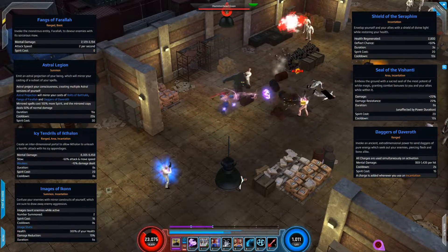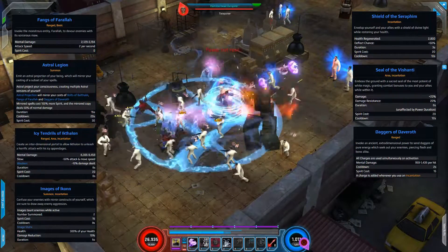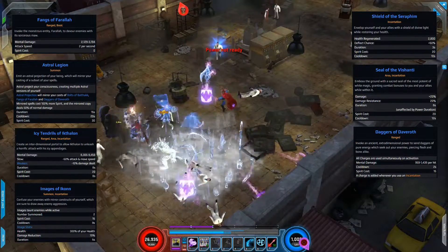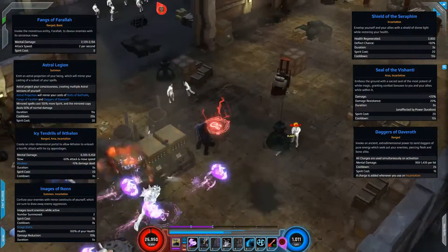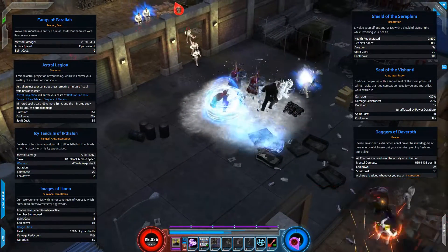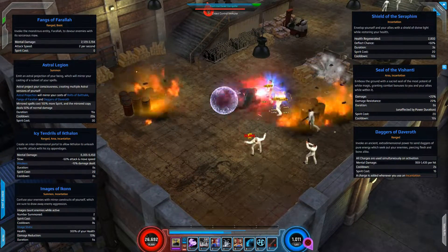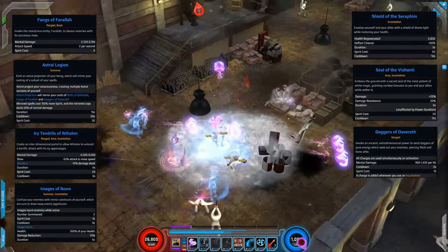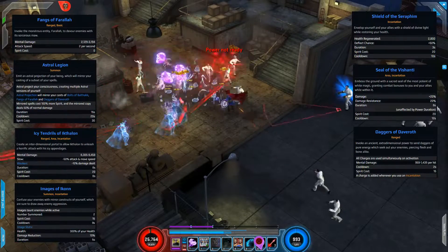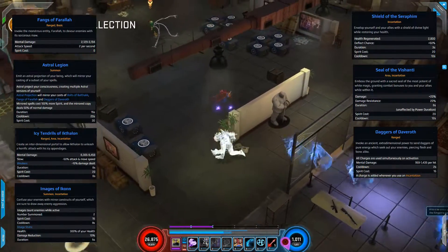The next three skills are all utility. Images of Ikkon is a taunt that summons two decoy versions of Doctor Strange for enemies to attack — really useful if you're in a tight spot and need to redirect enemy attention. Shield of the Seraphim regenerates health, gives you a 50% deflect chance, and that deflect chance applies to nearby allies as well — a great support skill. We then have Seal of the Vishanti: you gain 20% damage bonus and 20% damage resistance, cast over a huge area, and any allies inside also gain that damage bonus — from a team play perspective, very strong.